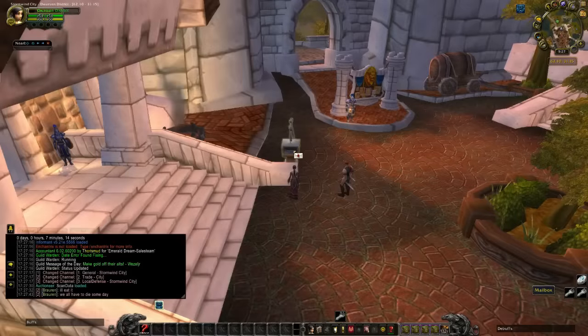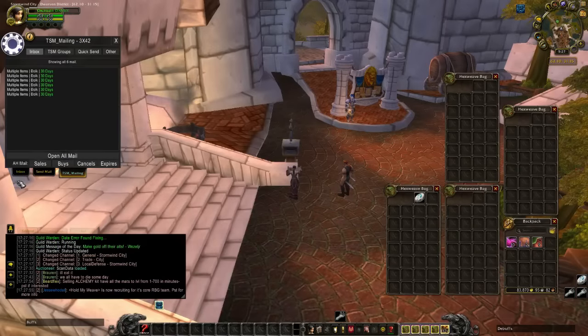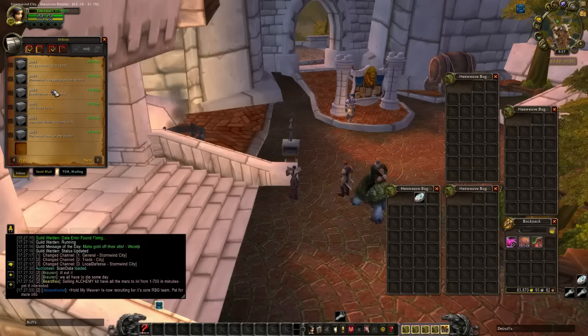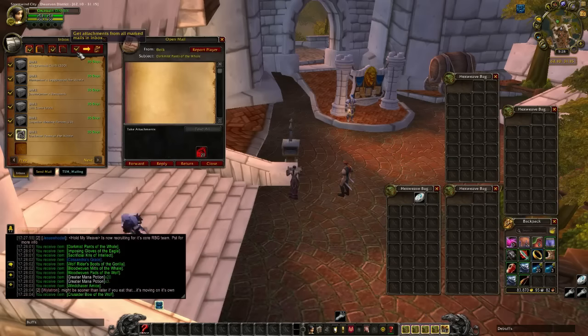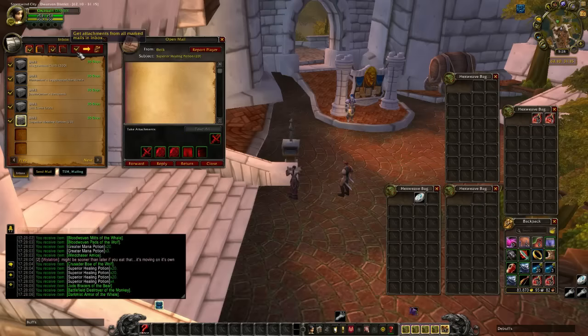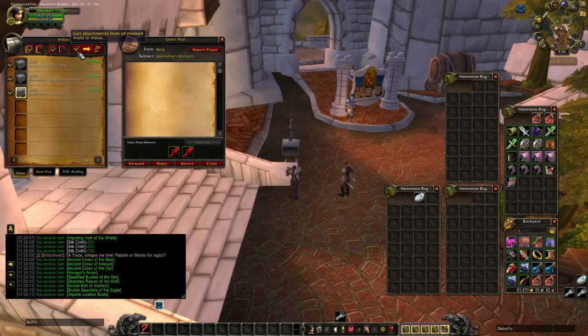If Trade Skill Master is too hard to set up or you just don't want to spend the time and want to make a lot less gold, you can always get Postal. It will empty out your mailbox really quickly so you don't sit there all day clicking each and every mail. Trade Skill Master does this also.